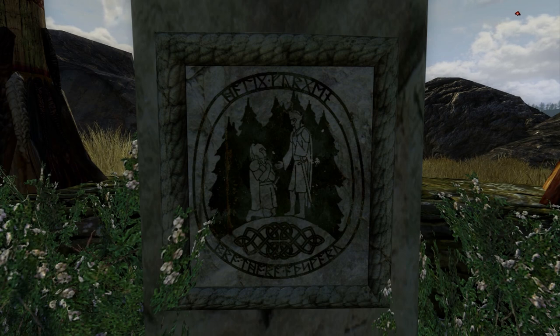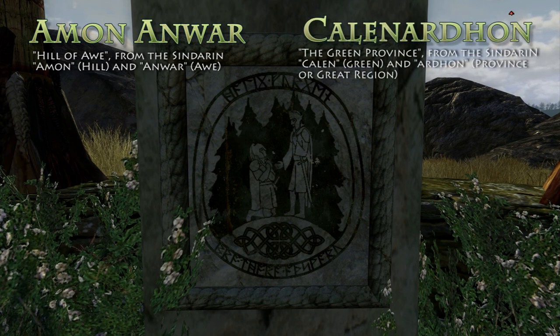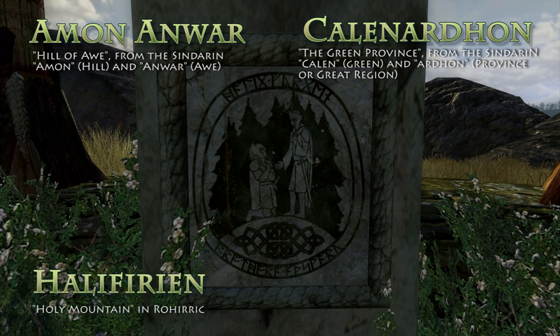On the fifth stone, we see Cirion and Eorl meet three months after their victory on the summit of Amon Anwar, the Hill of Orr, where they swore oaths of mutual protection between their peoples. At this meeting, the province of Calenardhon was also given to Eorl and his people as a gift. This land would go on to become the modern-day Rohan. One of Gondor's many warning beacons would be built on this hill, and as it stood at the border of Rohan and Gondor, it was manned by soldiers from both lands. In later days, when Gondor began to decline, the hill would later become manned solely by the Rohirrim of the Eastfold, and the hill became known as Halifirien, the Holy Mountain in the language of Rohan.